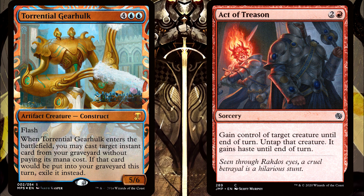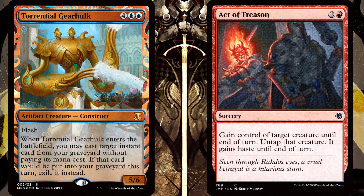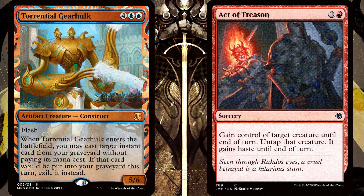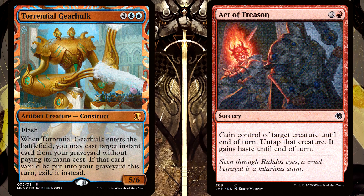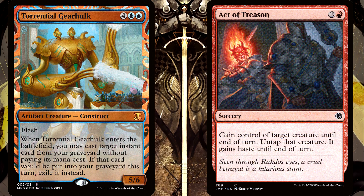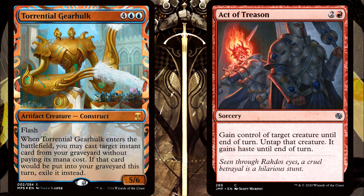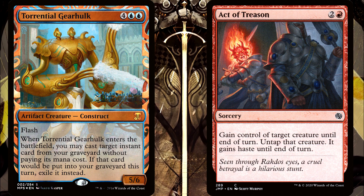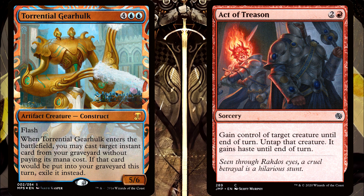The question then became: what happens to the Gearhulk at end of turn? Does it go back to your opponent, or does it stay with you — the owner and person who originally had control over it before the exchange happened? One person's logic here was that the Gearhulk should stay with you, that Act of Treason's control effect overrode the exchange and once lifted, it'll just stay with you, the original controller.